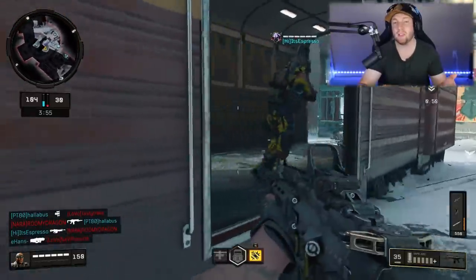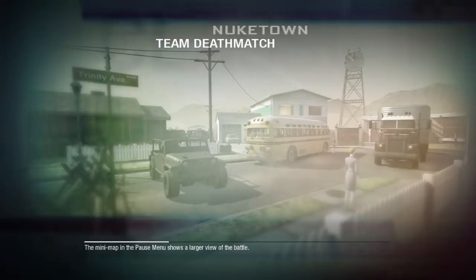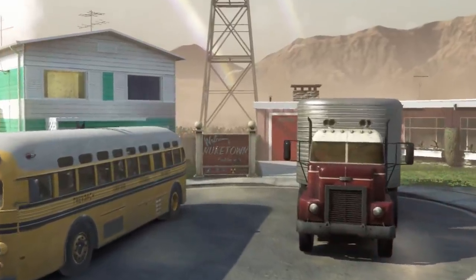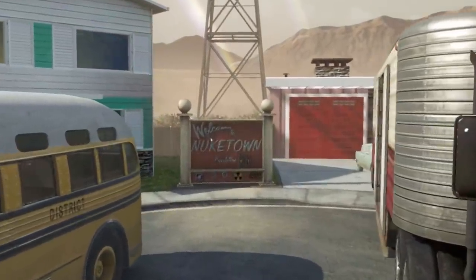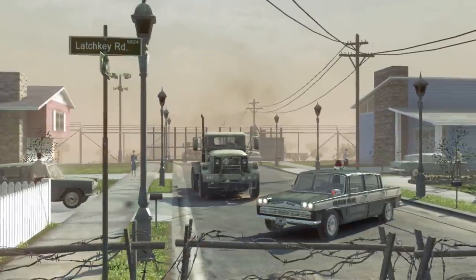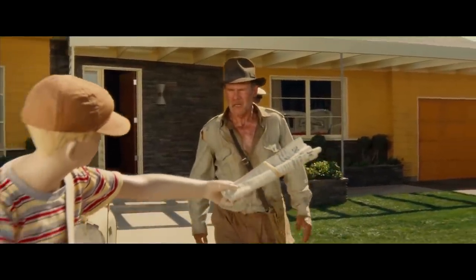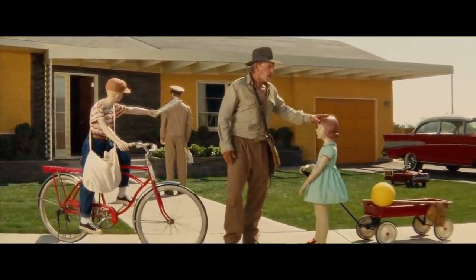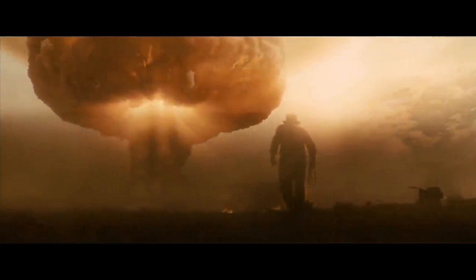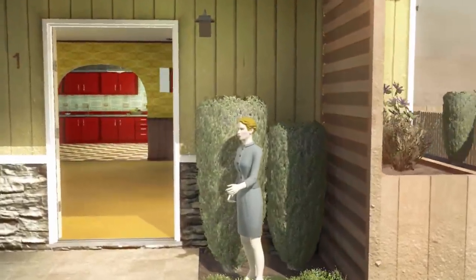So without further ado, here is the secret backstory of Black Ops 4's Nuketown. The story begins in Black Ops 1, where this little town was designed as a nuclear testing facility — a place where they would shoot nukes and see how various buildings and vehicles would react. What you may not know is that this map was actually designed after a scene in an Indiana Jones movie, where Harrison Ford stumbles into a nuclear testing site in the desert and eventually hides in a refrigerator to survive the blast. Once you compare that scene with the original Nuketown, you can absolutely see the similarities.